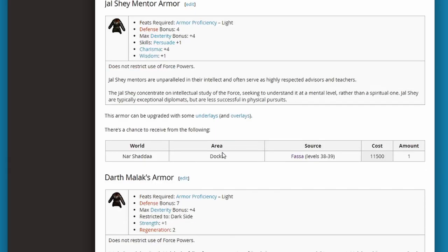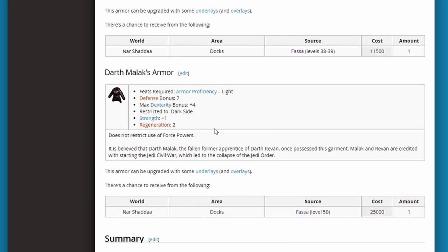The best armor hands down is Darth Malak's armor — defense bonus 7, dexterity plus 4, strength plus 1, regeneration 2. Your best bet is probably just spawning it in so you can play with it and enjoy it, because by the time you get to level 50, what are you going to have left to do in the game? Unless you did some crazy grinding before finishing a bunch of planets, I just don't think you're going to get a lot of use out of Darth Malak's armor unless you cheat it to yourself.